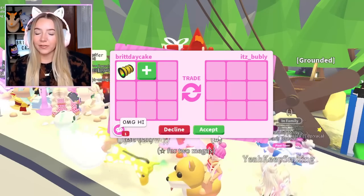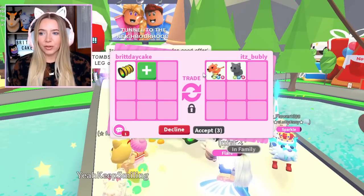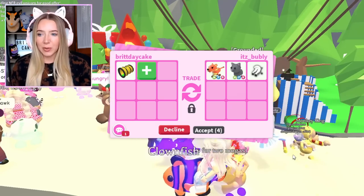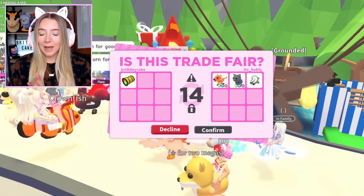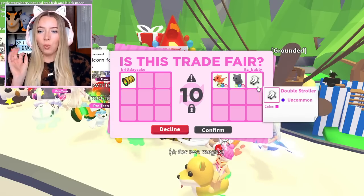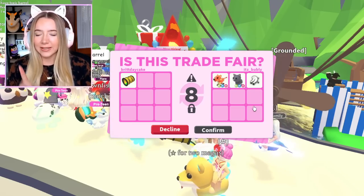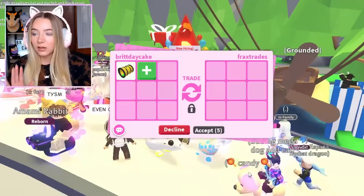That's okay. I would prefer people didn't offer if they weren't serious about offering. Let's see if we get trolled again or if this is a real offer. They put a neon saber tooth — and why does the double stroller look different in the inventory? Why is it so small? I don't really want the neon cat either. They can confirm — very cool, we just got our first trade for the toxic barrel!